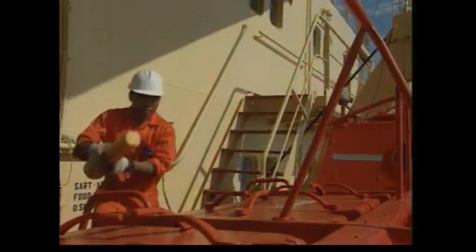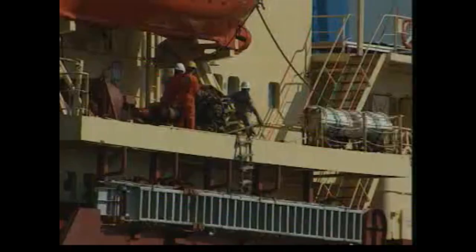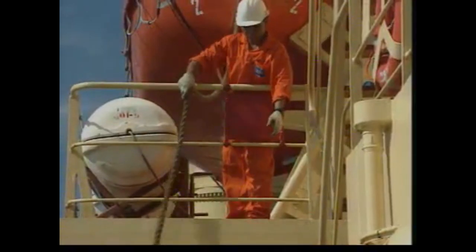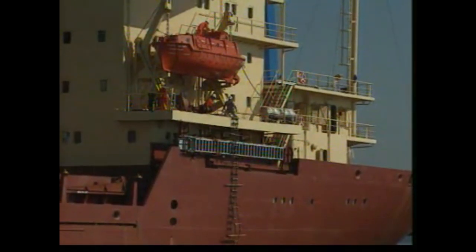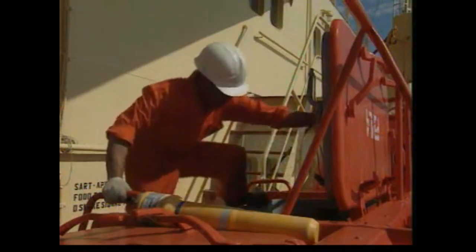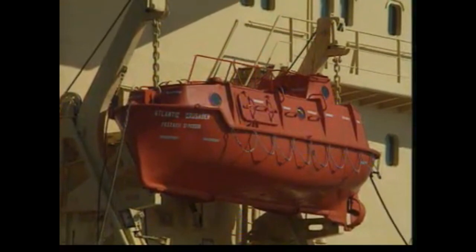Depending on the vessel, the master orders the support party standing by the boats to lower them to the embarkation level and prepare them in readiness to abandon ship. Extra blankets and water are brought up. The plug is fixed in position and the engine checked. SARTs, the EPIRB and portable VHF sets are placed in one of the boats.